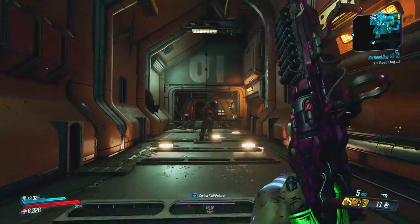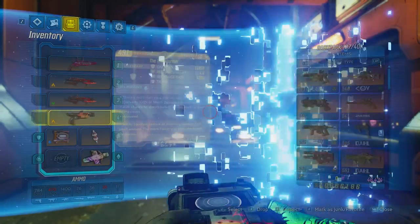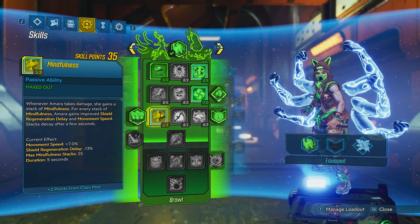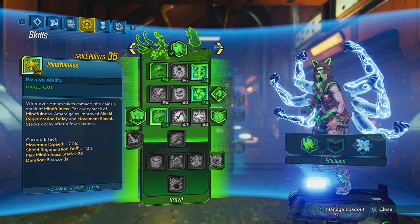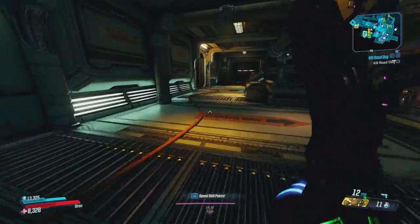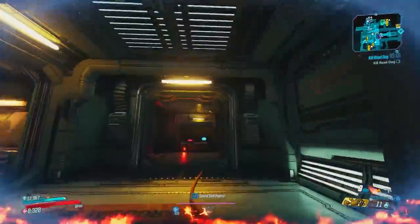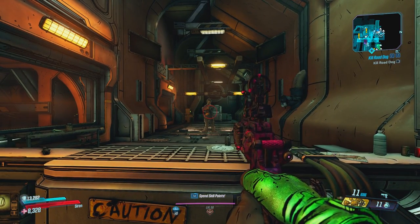At full running speed: 4,791 damage — that's about a 51% increase just from running. Now let's take Mindfulness, because this class mod gives you two or three extra points into Mindfulness. That gives a 7% increase in movement speed for every stack, and you can get 25 stacks. Let's get our 25 stacks of Mindfulness and see how much damage we get sprinting at the target.